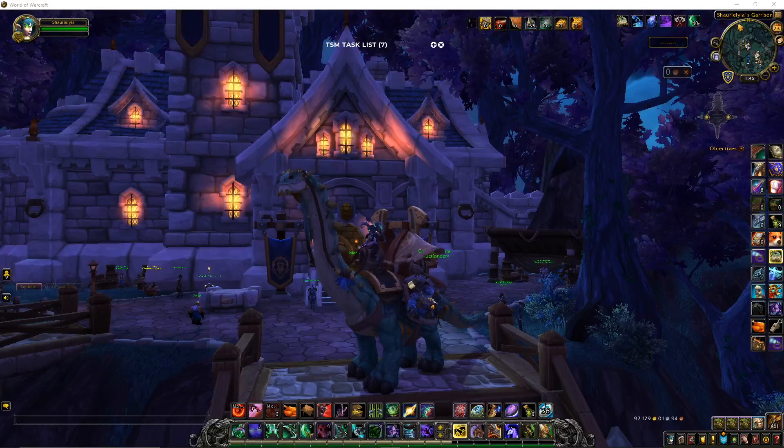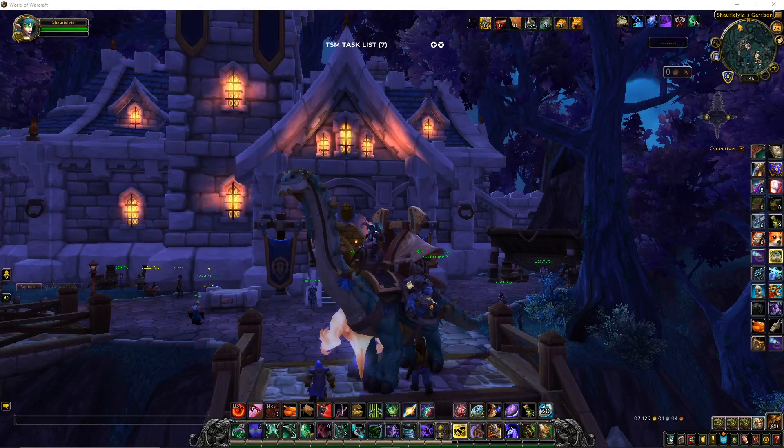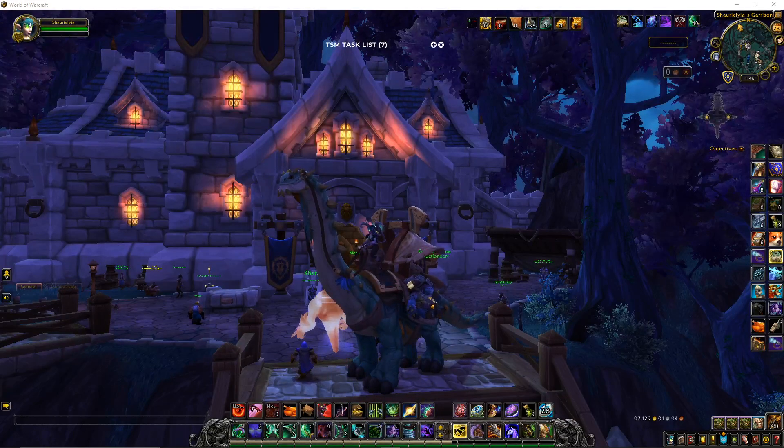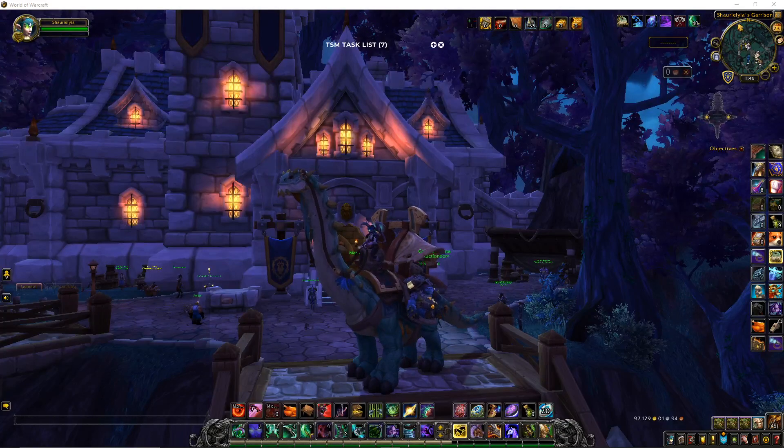I make sure I have different types of gold making. I have all my professions leveled up. I dabble in my garrisons and make sure they're all leveled up — they all have level three garrisons. They all have the scribe quarters.